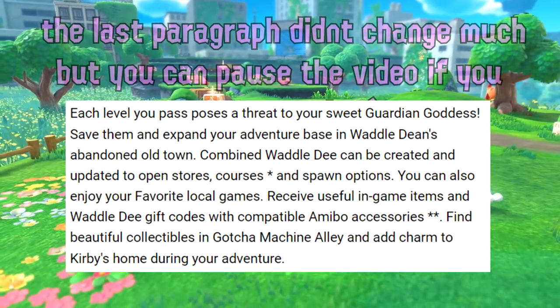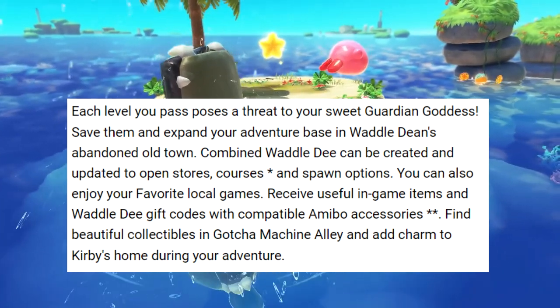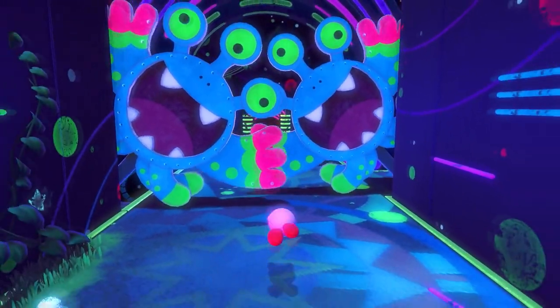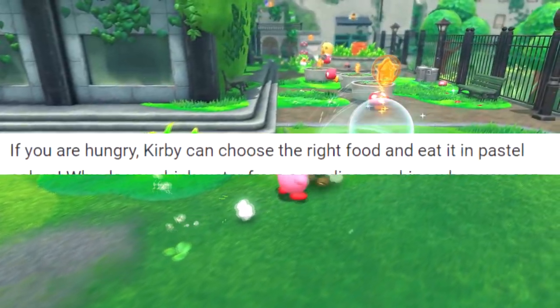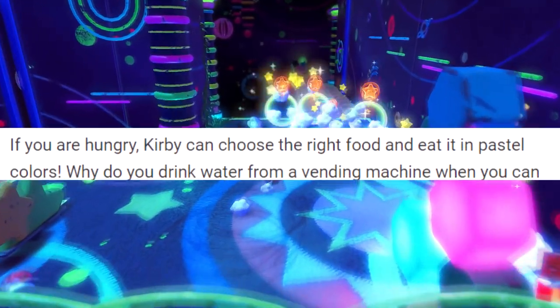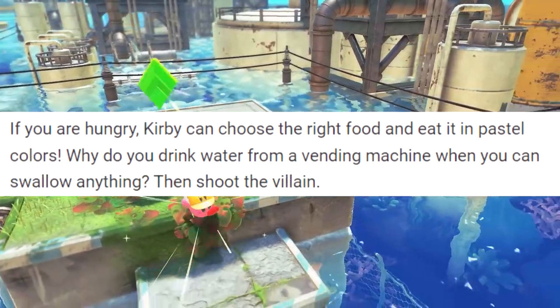I swear this script is made of like titanium — no matter how hard I tried, I couldn't get a lot of it to change significantly. But here's me reading my attempt to make this worse: "If you are hungry, Kirby can choose the right food and eat it in pastel colors. Why do you drink water from a vending machine when you can swallow anything? Then shoot the villain."